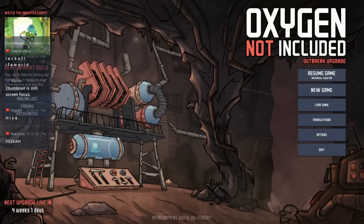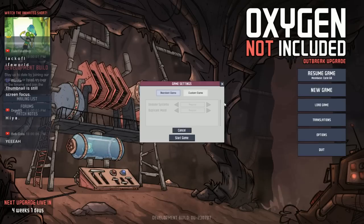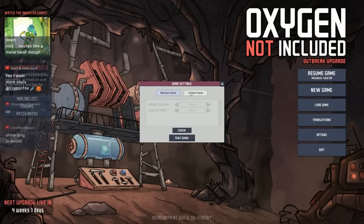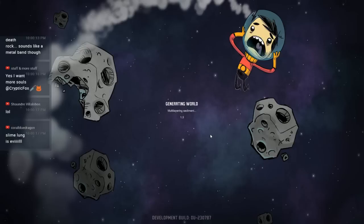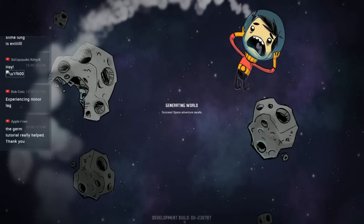Thumbnail is still a screen focus but I've got that fixed now. So we're going to start a new colony today and jump in right away to get a new game going. I'm just going to use the standard settings. At some point in the future we might use some of the custom settings to make it a little more challenging if we get to the point where we're tackling all the germs really easily. Some of the germs are actually really easy to handle. When you get down to controlling things like food poisoning, it's kind of like an ounce of prevention is worth a pound of cure — and really a lot of it will just be around trying to manage the slime lung as we progress.